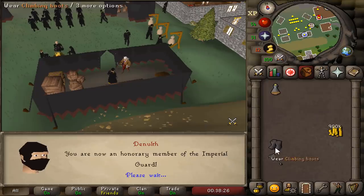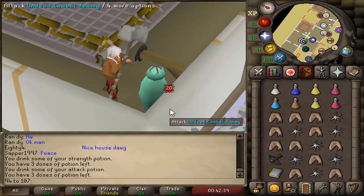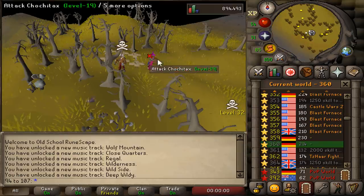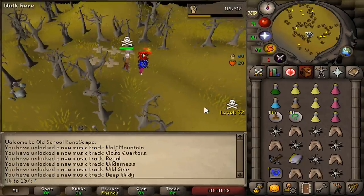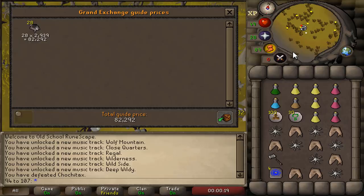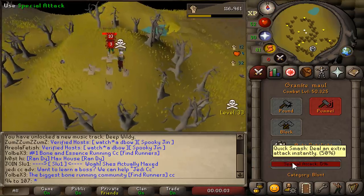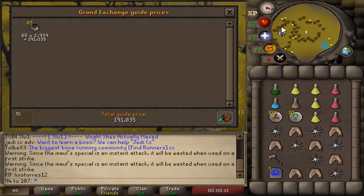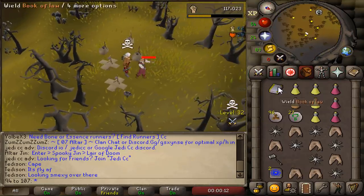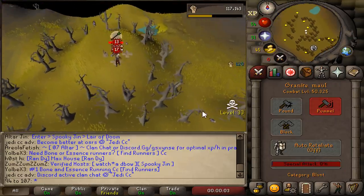I realized I needed climbing boots, so Death Plateau completed. Max hit with the Gmall is 20. Let's see if we can find some chin hunters. We got a kill — 28 chin chompas, 82k PK. And we got another kill — beautiful, 190k. Easy kill, 13 chin chompas and he's dead. 220k PK.